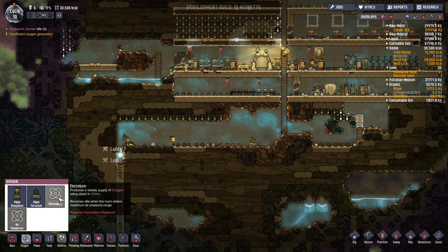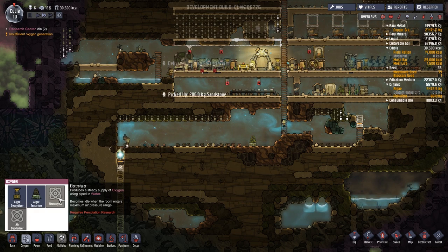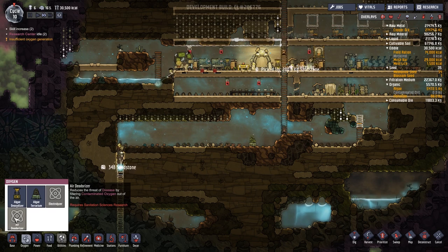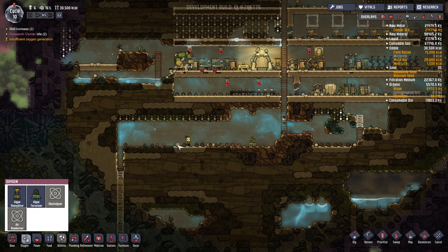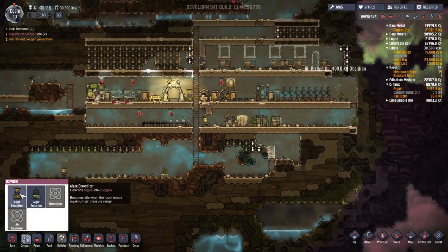The electrolyzer produces a steady supply of oxygen using water, but we need things like water pipes and a water pump. A deodoriser just filters stuff — so all these are things we can't quite do just yet. We're not actually making enough oxygen even now, which is a bit worrying.